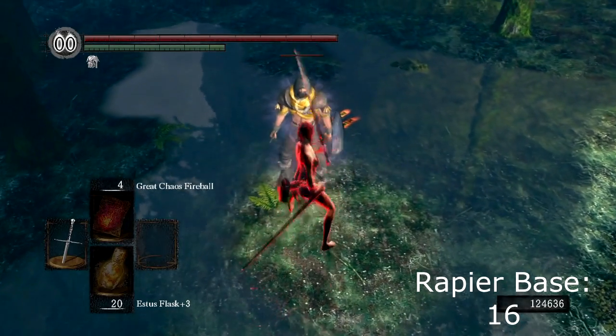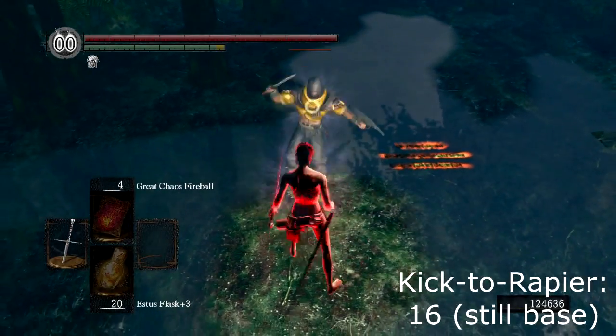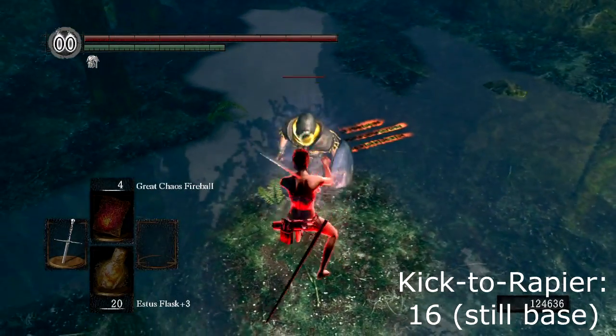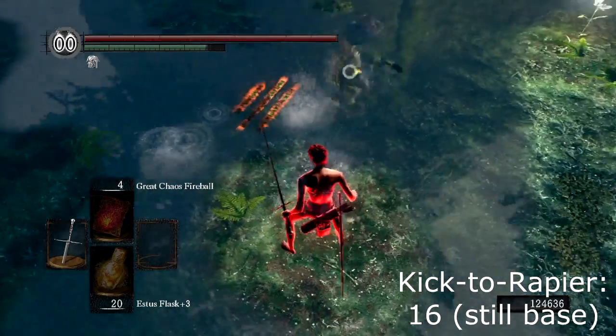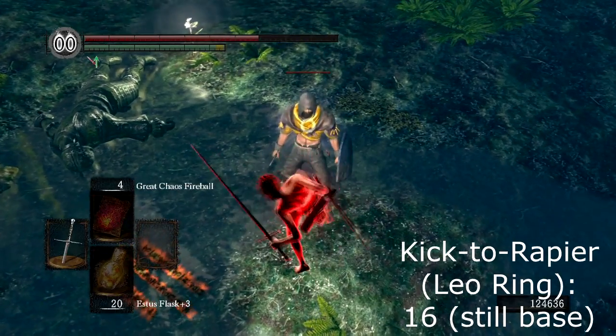Now here's an interesting case. There are a few weapons that can do a kick into R1 combo. Here we'll show that this doesn't give any extra damage boost. First we have the plain estoc's base damage of 16, followed by a kick to R1 combo. I land the hit, but it's only for the same 16 damage. No bonus of any kind, and Leo Ring doesn't help either.